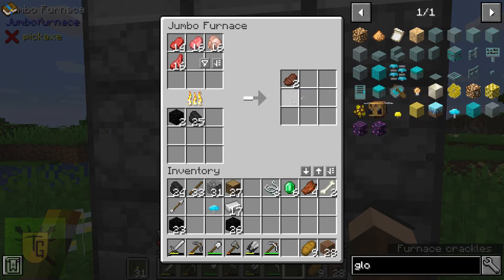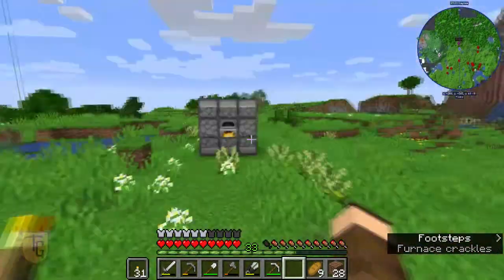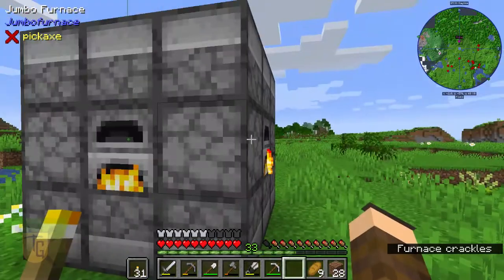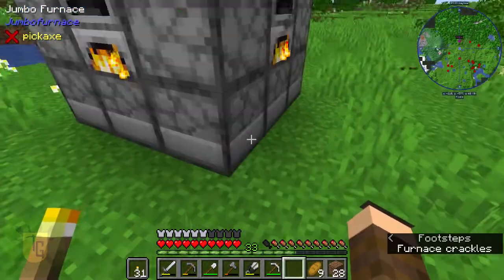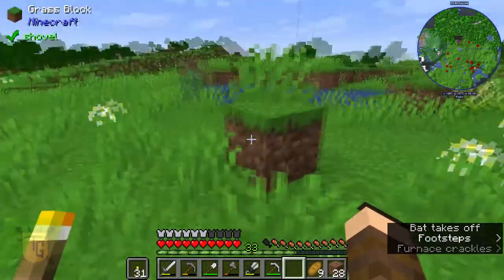It doesn't look particularly fast but even if it's not, it's a set-and-forget — I can wander away and come back to a full output. Put in some cobblestone as well, always handy. You can also set up a hopper here to feed fuel, and a hopper at the top to feed in cookable items, with a hopper at the bottom for output — I'll probably test that out.